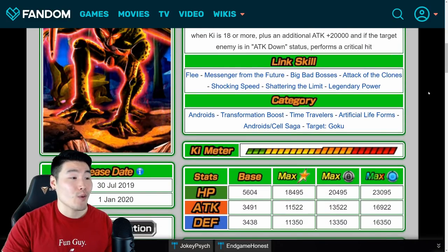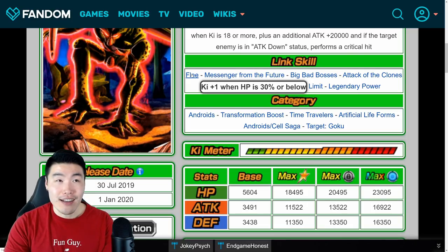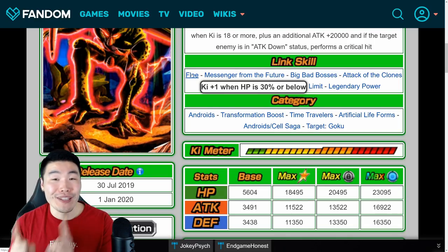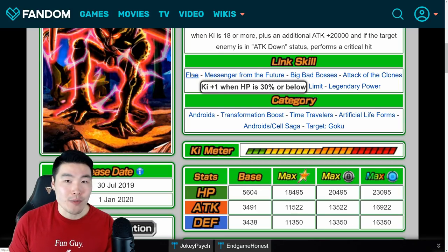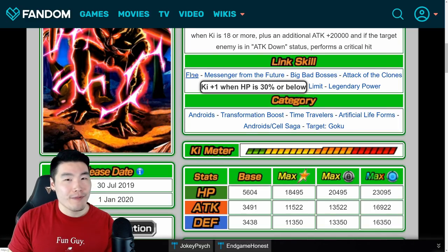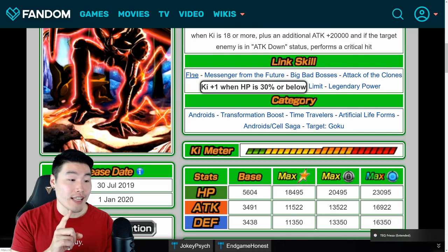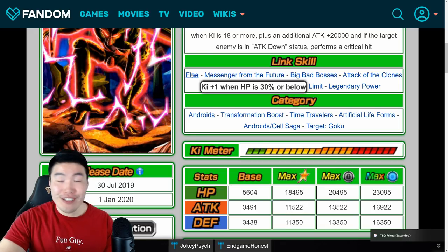His links are: Where Flea — and quick side note, that is one of the worst, actually the worst link in the entire game. It literally gives you Key plus 1 when HP is 30% or below. So not only is it only one key, it's also almost impossible to actually activate. I don't think there's a worse one out there, but if you guys know one, let me know in the comments. I think Flea is number one for worst link in the game.